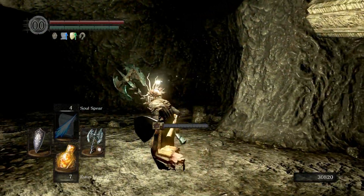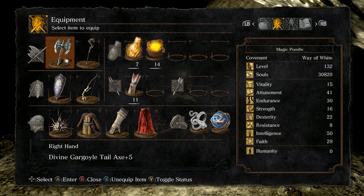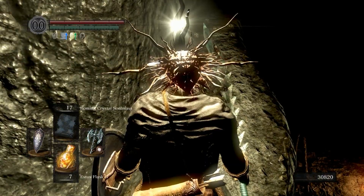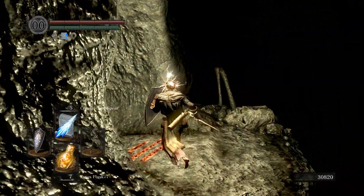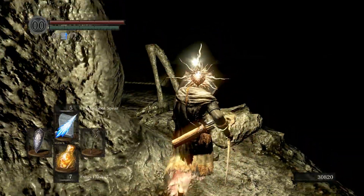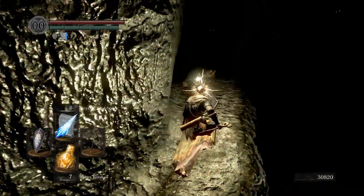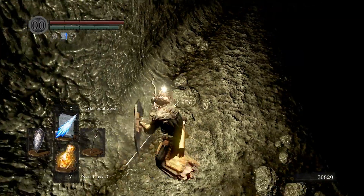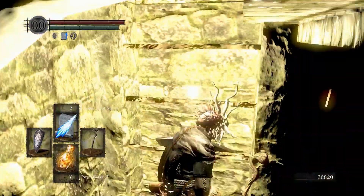If you are playing a faith build and want to upgrade a weapon down the Divine path, the Divine Ember is after the Moonlight Butterfly, and then the Large Divine Ember - you actually have to come down here to the Tomb of Giants for that. It's kind of a pain, and be prepared to lose your souls if you're trying to get out at a decent hour. Right down here should be where the Large Divine Ember is.